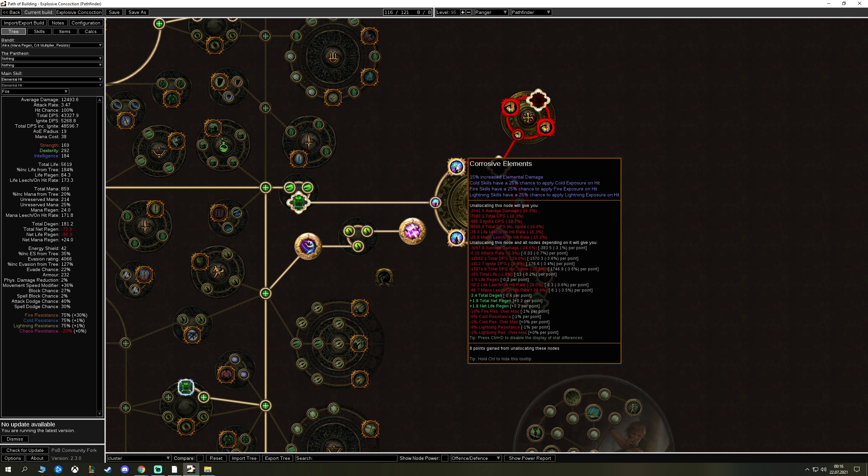Our helmet is pretty basic — life and resistances. Body armor is the same: life and resistances. Grip Gloves are crafted with an essence — I want the attack and cast speed essence, but that's just quality of life, not necessary. The Grip Gloves base increases projectile attack damage, which is a small boost we take if we can.